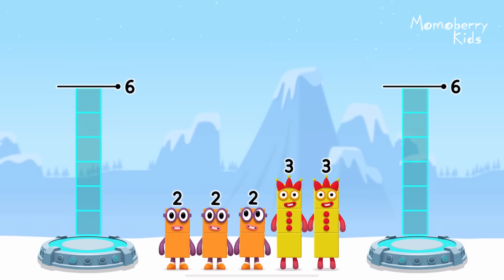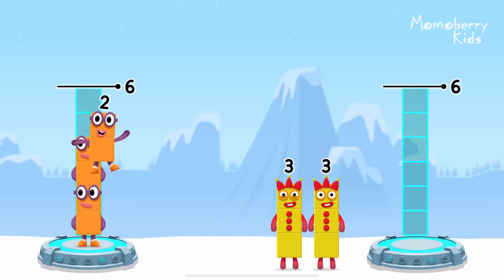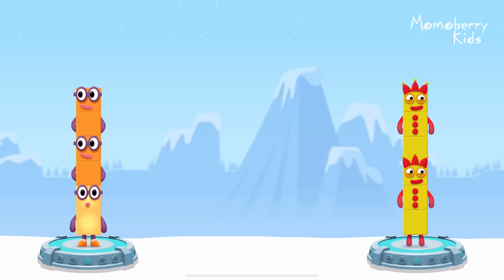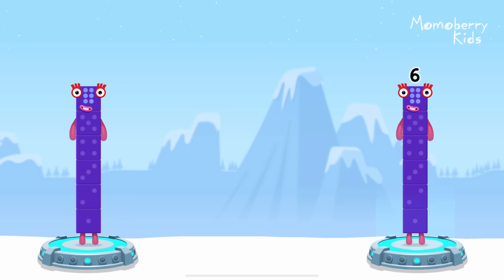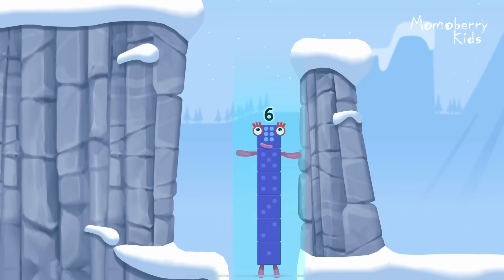Share the number blocks evenly to make two groups of six. Two, two, two, three, three — correct! Two plus two plus two equals six! Three plus three equals six! Six equals six! I am six in the mix!